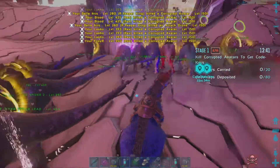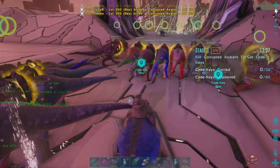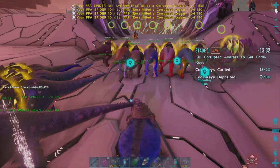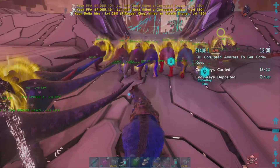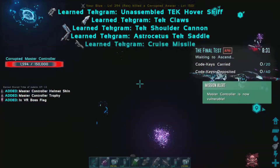I bought a boss fight for — sadly — real life money, and it ended up costing 10 bucks. But props to this guy — he actually gave me the boss fight and didn't fail. So he was just showing you that I got the gen one boss done and was able to make a skiff. Let's go!